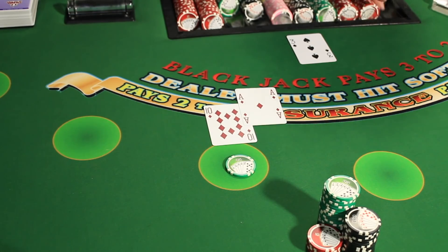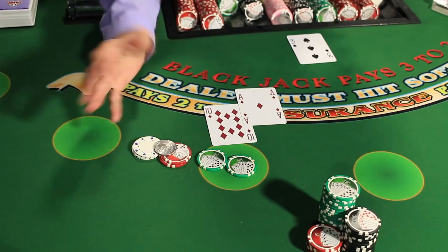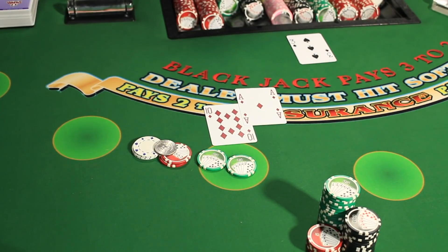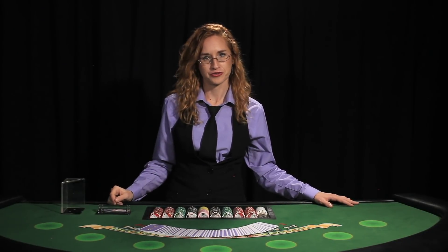For example, if you have a $25 wager and you get a blackjack, then on a 3 to 2 table, you would get paid $37.50. However, on a 6 to 5 table, you would only get paid $30 for exactly the same thing. You would lose $7.50 because you were sitting on a 6 to 5 table versus a 3 to 2 table. That's why people will tell you to never sit on a 6 to 5 table.